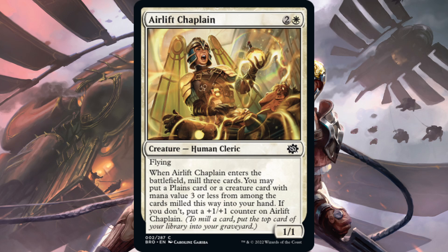Next is Airlift Chaplain. One white, two generic for a common human cleric — a one-one flyer for three. When Airlift Chaplain enters the battlefield, mill three cards. You may put a planes card or a creature card with mana value three or less from among the milled cards into your hand. If you don't, put a plus one plus one counter on Airlift Chaplain. It's a pretty good common — a decent rate for a two-two flyer at common. It can get you a land or a three-drop creature, but I don't think it's going to see play in constructed with so many better three drops.